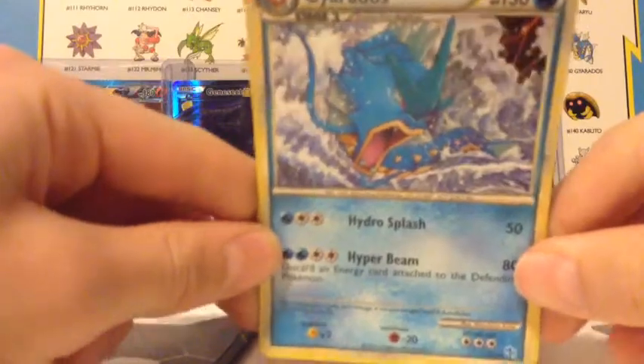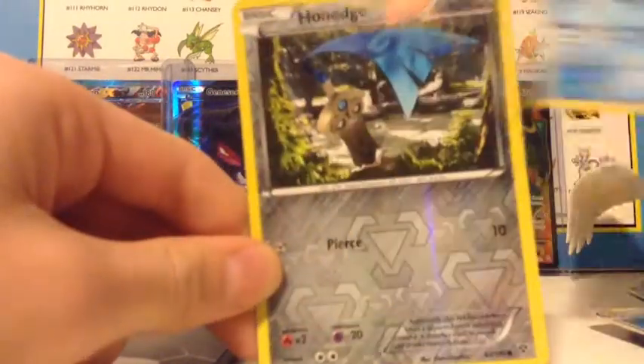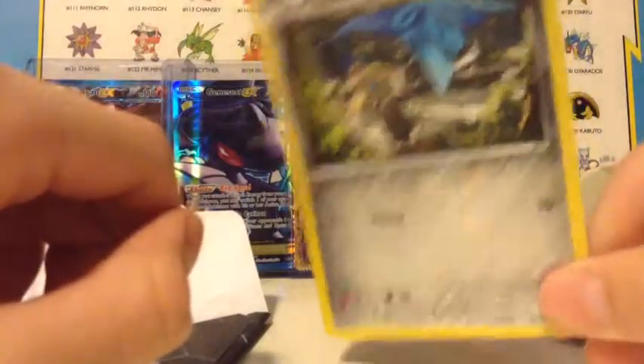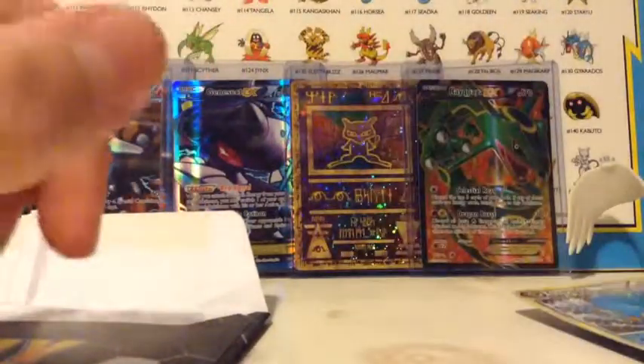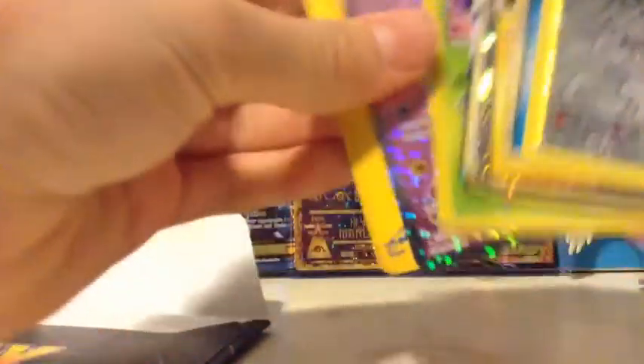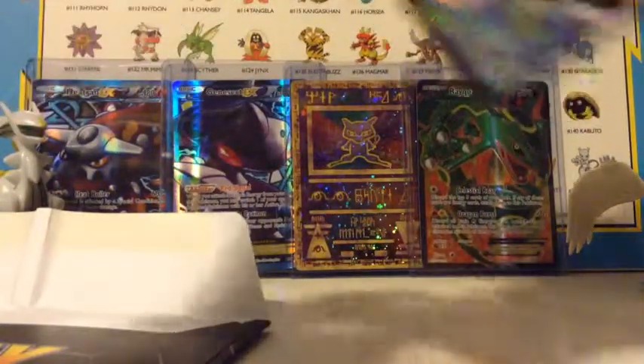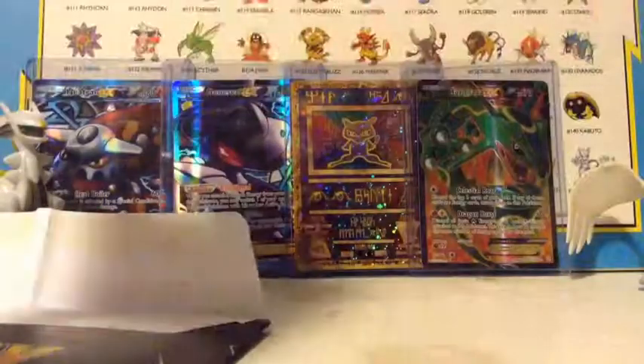Here's another hollow — not sure what this one's from. And I actually ordered the whole Evolution line. I don't think I had the reverse for this, so I ordered the reverse. So actually, let me do something really quick. I'm gonna put all my full arts and EXs and stuff like that in a pile so I can do a recap.